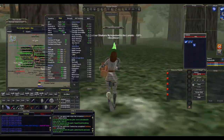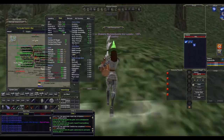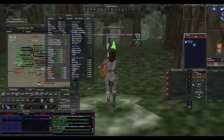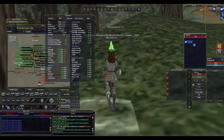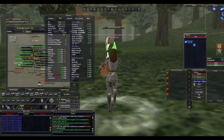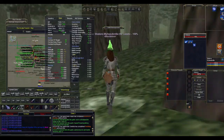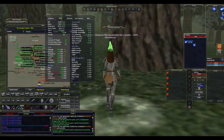A little disclaimer: debuffs don't work nearly as well in a group scenario as they do in a raid scenario. In a group, buffs actually come out ahead most of the time. In a raid, you're attacking the same mob for a long time, so you get a lot of value out of your debuffs. In a group, mobs don't live that long — by the time you've cast all your debuffs, the mob is already down to 50 or even 30% health, which greatly decreases debuff value.